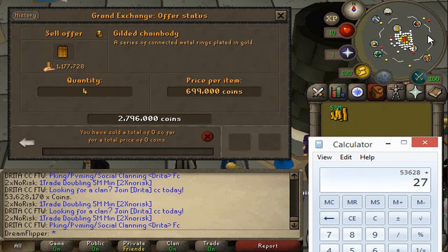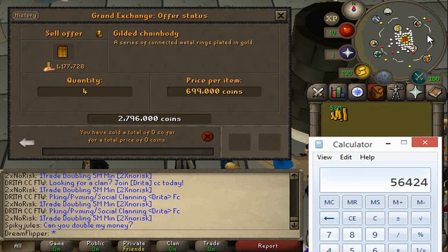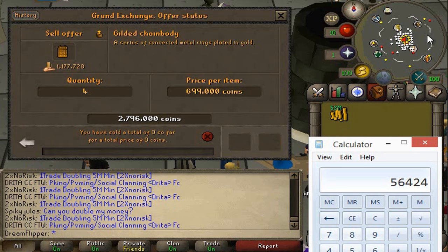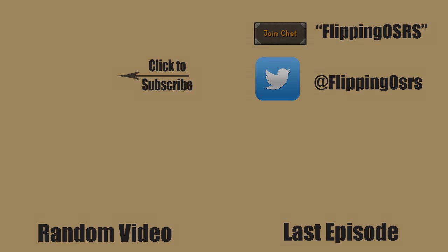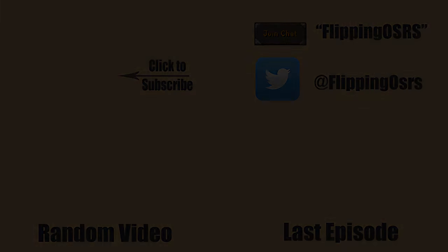So 53,628k plus 2,796k is going to leave us with 56.4 mil. So 6.4 mil in profit. I'm really happy with that - we're well on our way to getting to 100 mil already. Pretty good for an episode. And actually free-to-play flipping has been better to me than pay-to-play flipping recently. I hope you guys are enjoying the free-to-play content. If you are, please leave a comment or like and I will see you guys in the next episode.